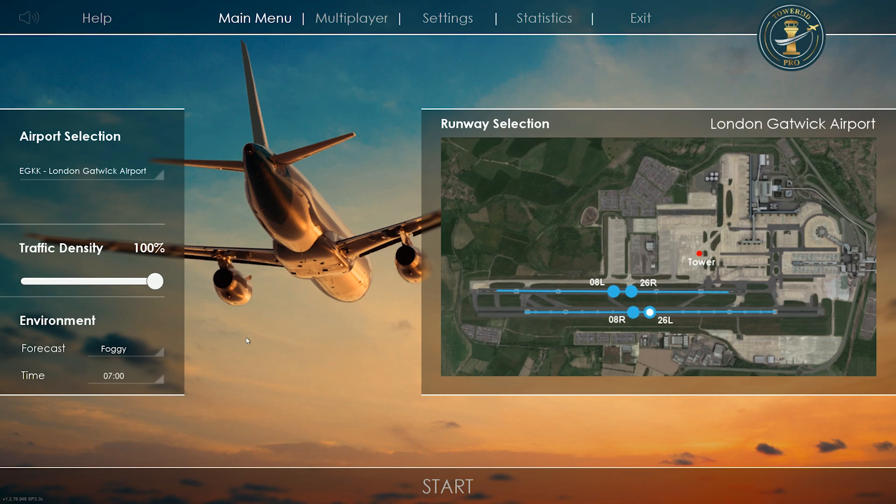Traffic density is at 100%. I did update the terminal.txt file with one that was on the Steam discussions page, so if you look that up you can find some terminal files there. We have foggy weather, 7 o'clock in the morning, and just be prepared — we're going to have a lot of EasyJets. A mistake with this airport is that runway 8L and 26R does not exist as far as a runway goes — it's used for taxiing only. Make sure whenever you select the runway you're using 8R or 26L, because the airplanes will not push back from the gate otherwise. It's a bug and they said they were going to fix it. So we're going to be using runway 26L for departures and arrivals.